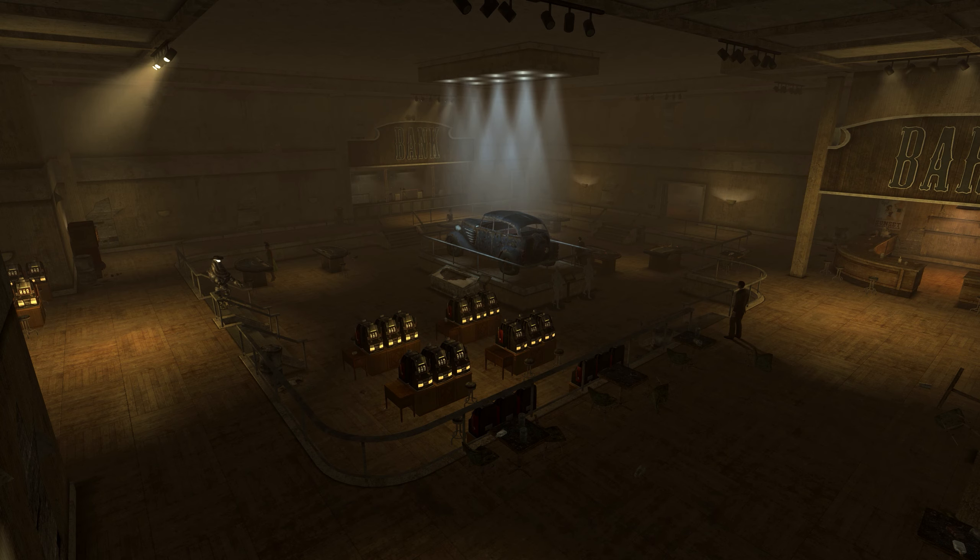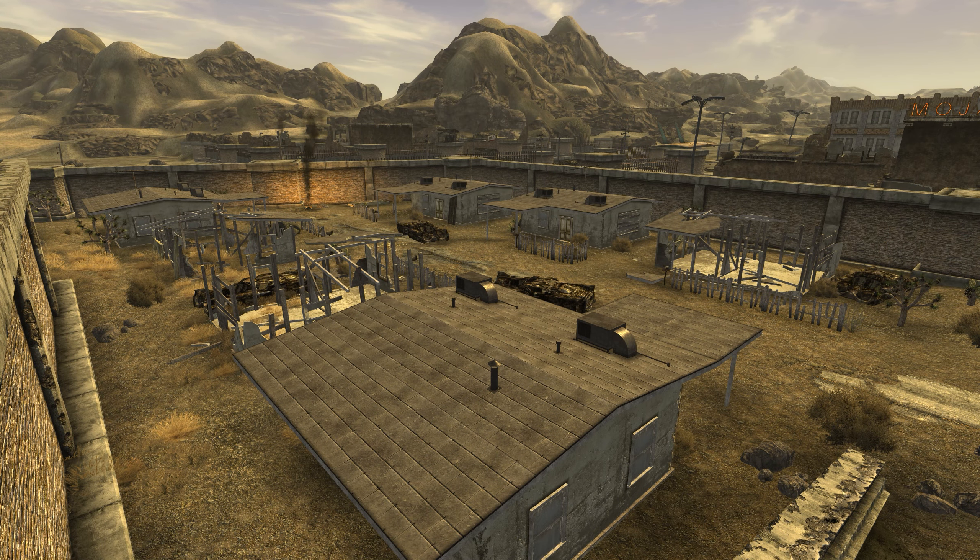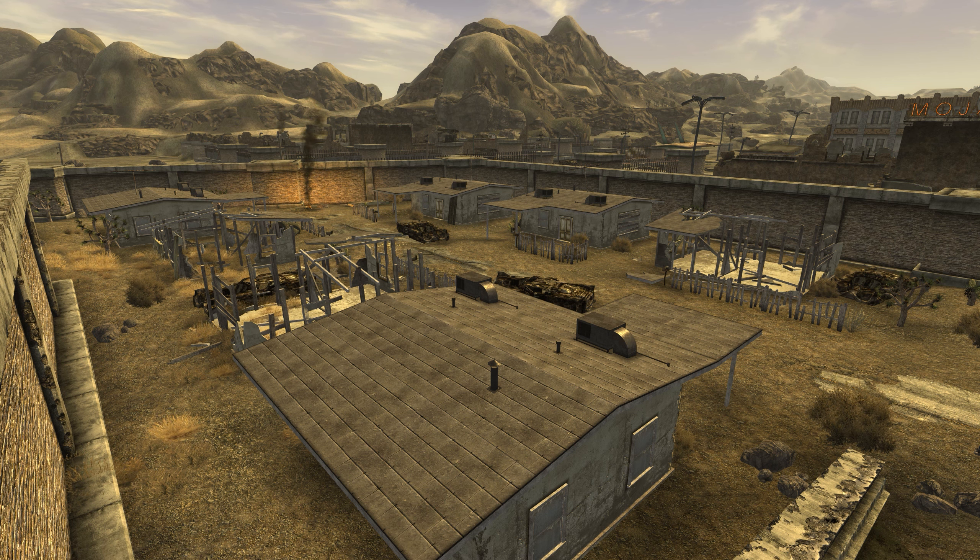While the real-world worker housing is on the east side of town, the houses in-game are on the south side.